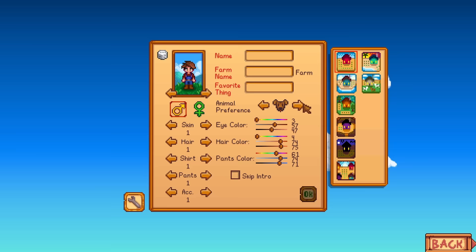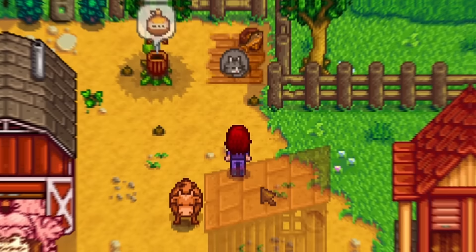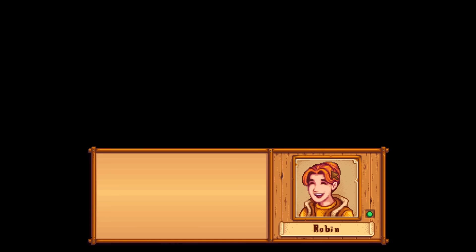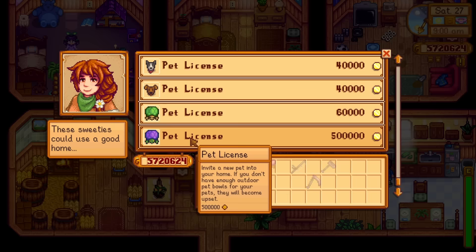At number four, we have one more reason to start a new farm. When you create your farmer, you can keep scrolling to find new cat and dog variants — the new kitties are especially cute. You can see your pet's heart level and after maxing it out, your pet will start bringing you gifts. This can be anything from fish to rabbit's feet. Even better, you can now adopt a second pet after maxing out your first by purchasing a second bowl and a pet home spot. After that, Marnie will have another pet for you to purchase. This was definitely a contender for number one.